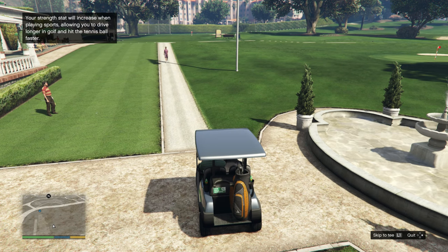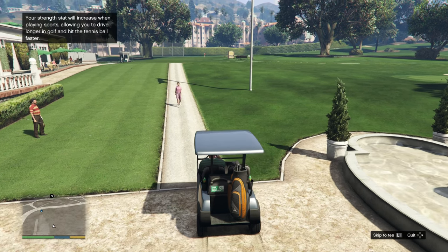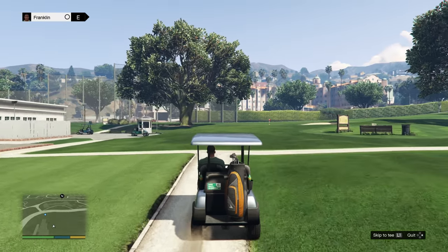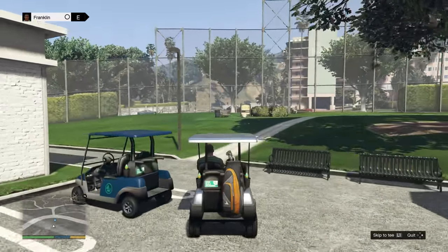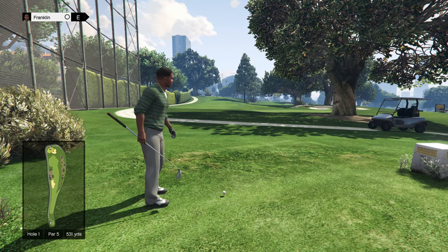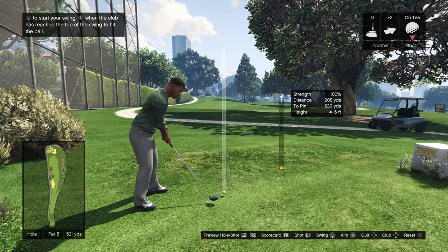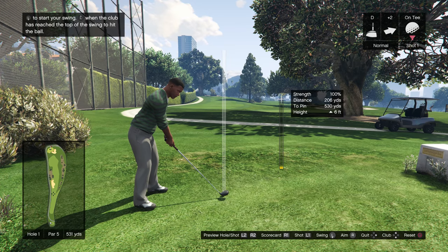Because I haven't done any sports, he's gonna be a weakling so he's not gonna drive the ball very far. I can actually drive it quite a bit further in real life. So we will deal with the handicap. Press down on the left stick to start your swing, then up on the left stick when the club has reached the top of the swing to hit the ball. There's wind, and there are different types of clubs you can choose using the D-pad.